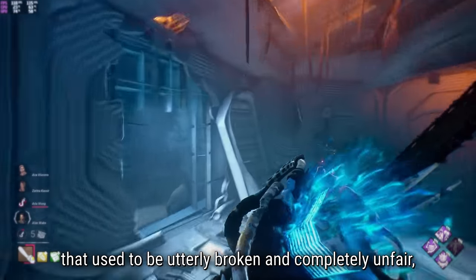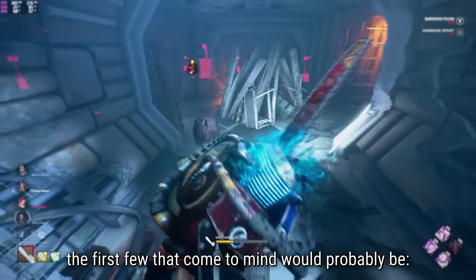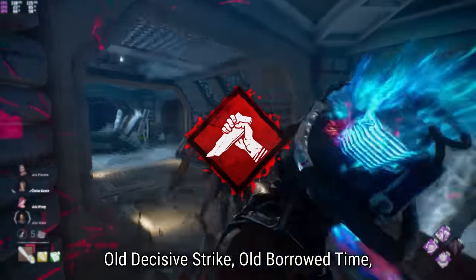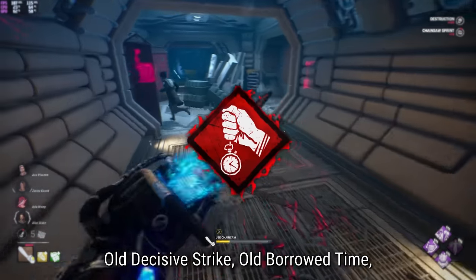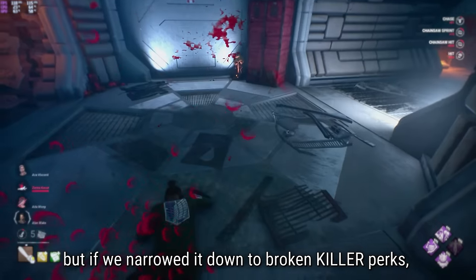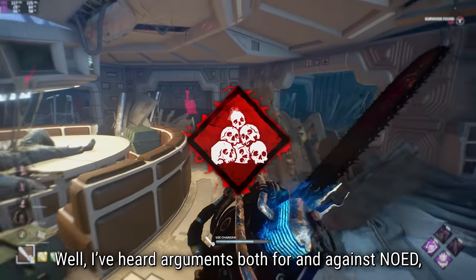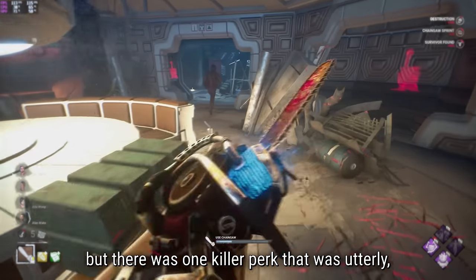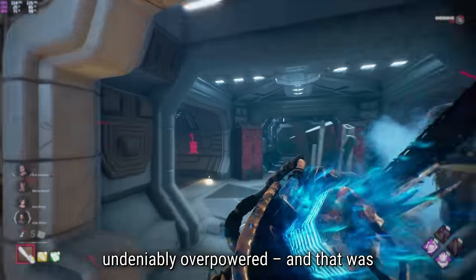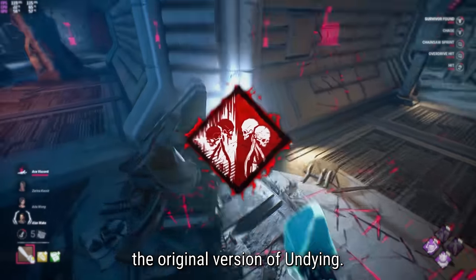If I asked you to list some perks that used to be utterly broken and completely unfair, the first few that would come to mind would probably be Old Decisive Strike, Old Borrowed Time, Old Metal of Man. But if we narrowed it down to broken killer perks, there was one killer perk that was utterly undeniably overpowered, and that was the original version of Undying.